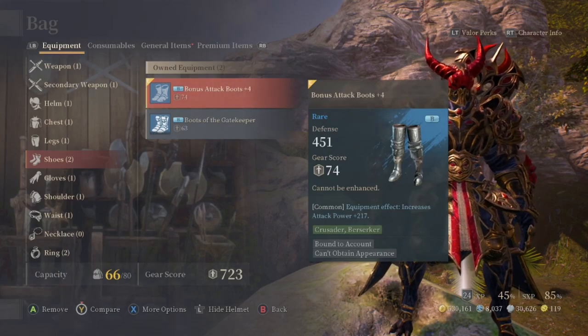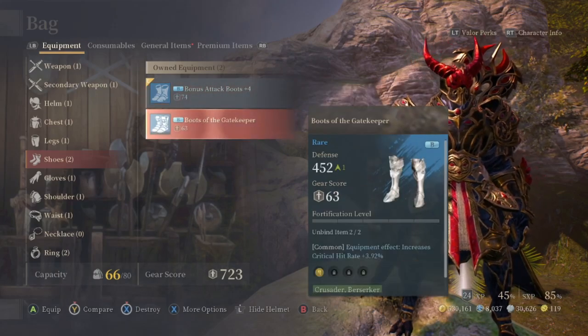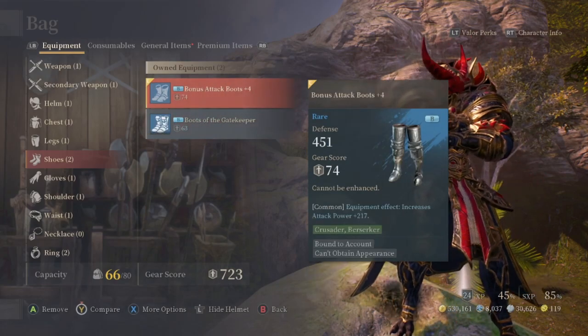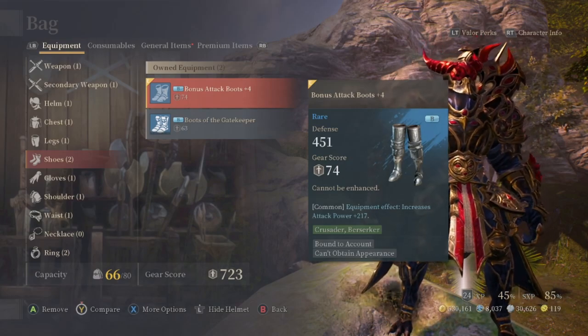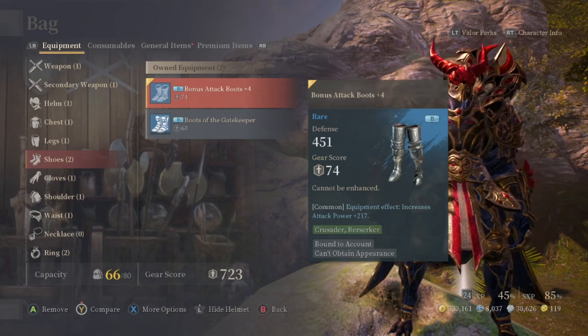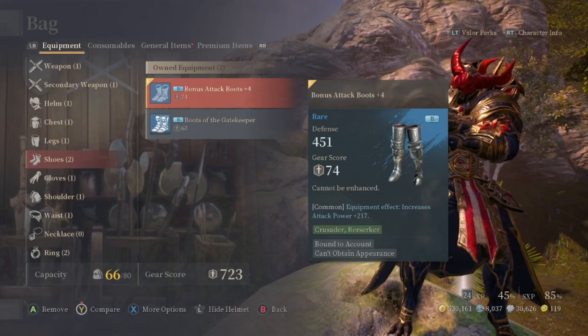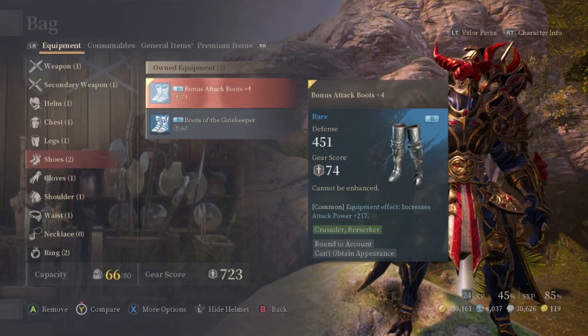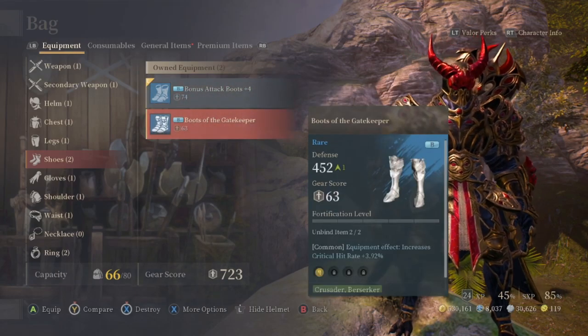Number nine is armor effects. Beyond repairing armor, there are equipment effects on every piece and the values aren't always the same. For example, I have attack boots showing equipment effect: increases attack power by 217 — that's not the max this stat could roll, but I can't re-roll it on this specific piece. If I find another pair of attack boots, the value might be higher or lower. That's why you want to run arena challenges to get more armor and try to roll better equipment effects before enhancing.